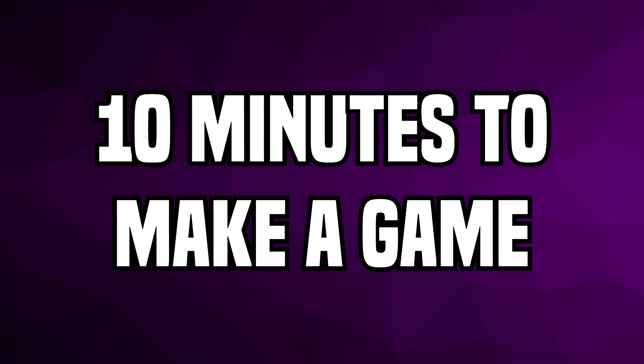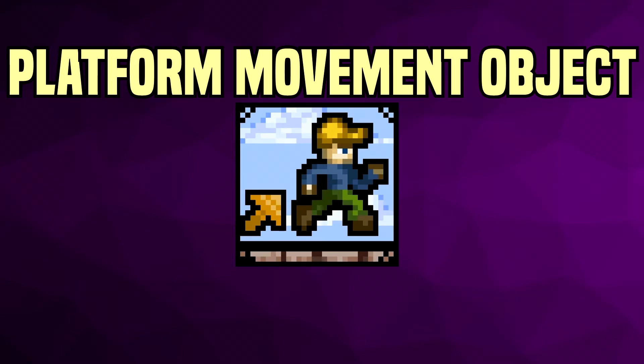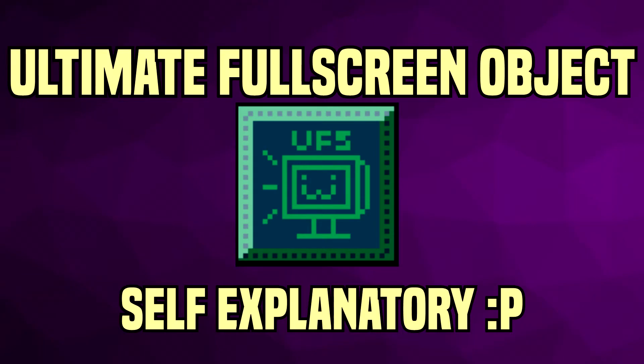The main challenge begins - 10 minutes on the clock, no more, no less. Feeling quite nervous, the first thing I immediately added was something known as the platform movement object. This is a blessing of an object in Clickteam, as it handles a lot of the work required to make a platformer - you can modify gravity, x velocity, and a whole bunch of other variables. Alongside this, I dropped in the ultimate fullscreen object for resizing the game.